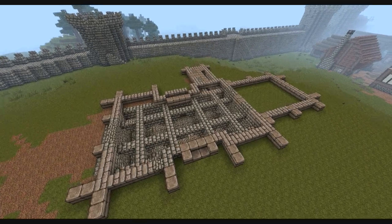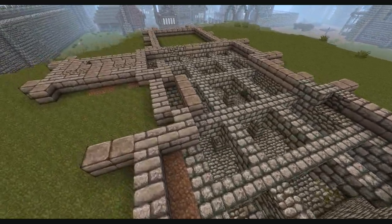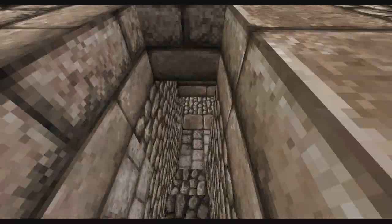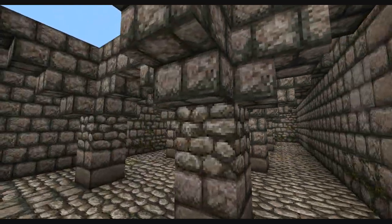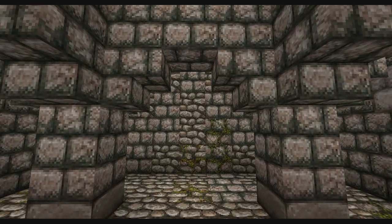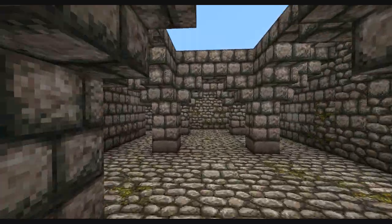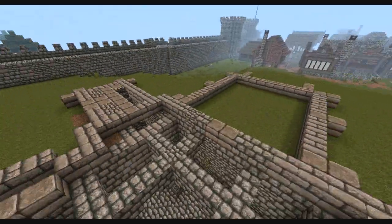I've put the basement in, and that is 4 blocks below ground level. Because the floor of this building is 1 block up from ground level, you need to dig down 4 blocks below ground level to have room to put the floor in itself. I've used the back area as the entranceway down to the basement, and gone for a typical medieval arched basement design. There's lots of variation in the materials used on the walls — stone bricks, retextured stone bricks in different colours, mossy cobblestone, and cobblestone.